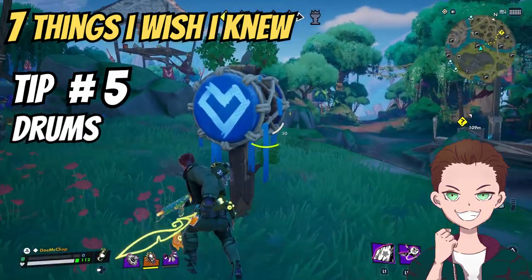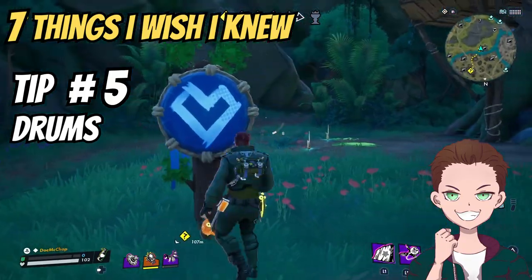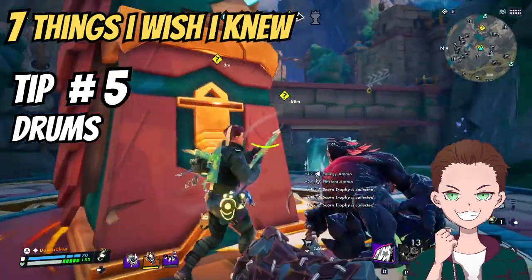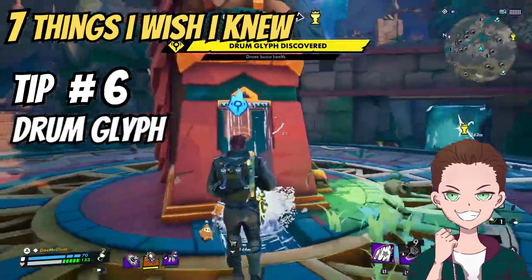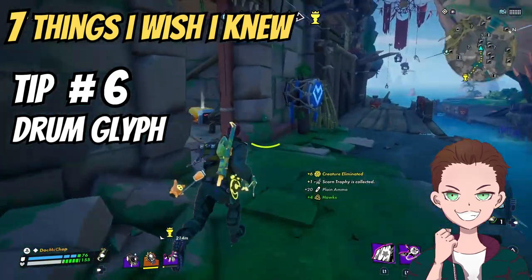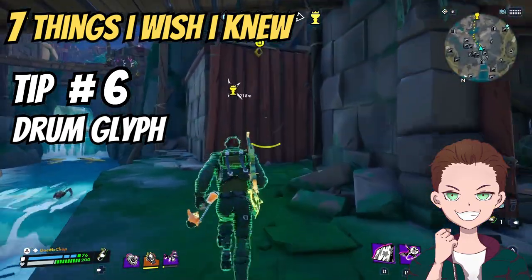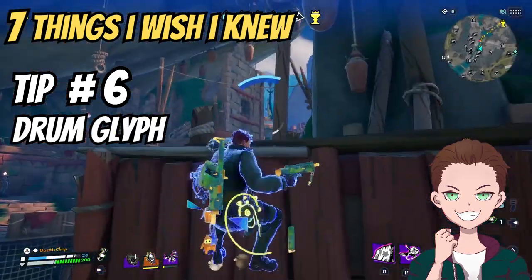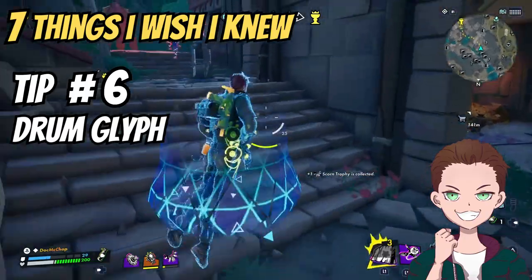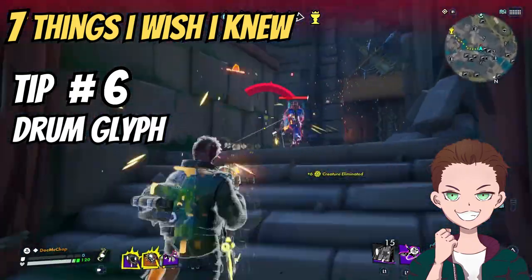Tip number five: drums. Similar to jellyfish, it took me quite a while to figure out what these drums do — they are used for replenishing or increasing health. You melee attack a drum and it increases your health, which is very helpful if you don't have a healing item. Even more valuable is a drum glyph, which can increase your health to the maximum capacity of 200 HP. If you combine hitting drums with running over jellyfish for shield points, you are set for a significant advantage in engagements and will really boost your survivability.